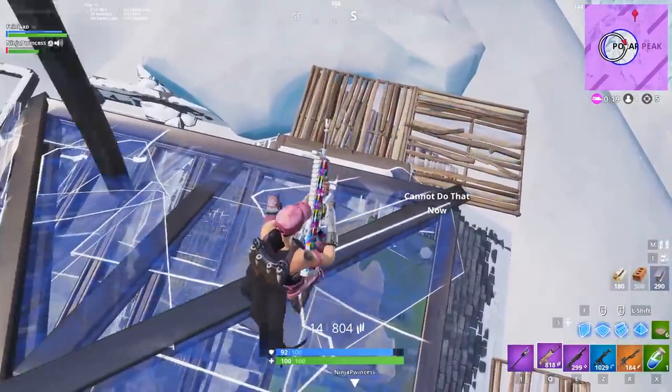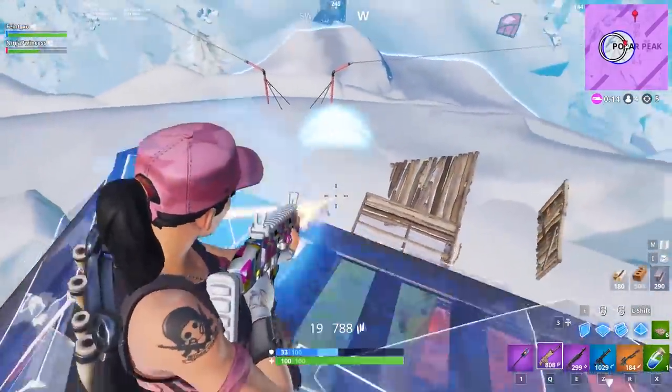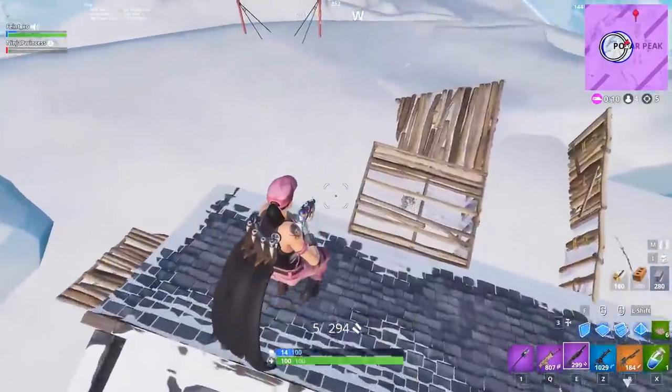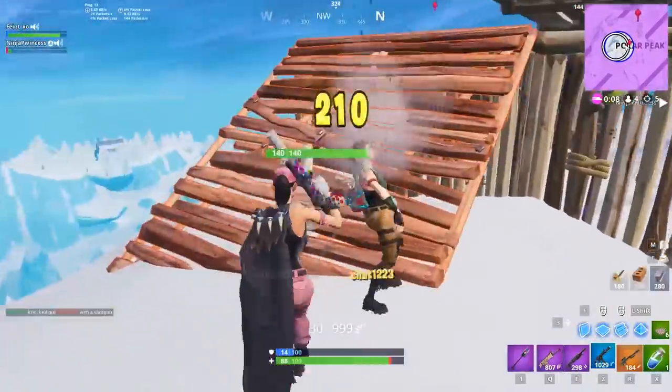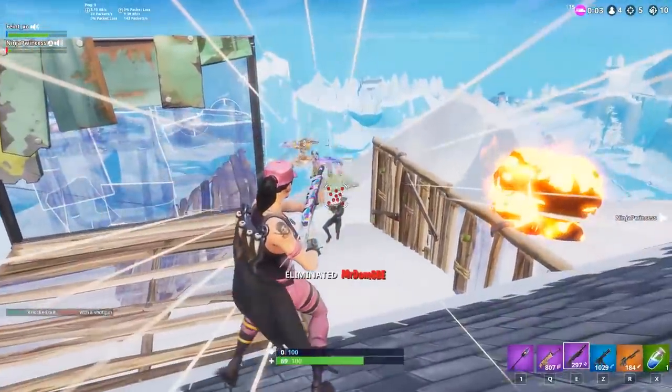We're going to go over some tips to help you track your opponents, block them from taking height, and land some solid shots. Note that this guide might seem basic to veteran players — the goal was to thoroughly break down the important concepts for using the high ground advantage, as well as give some specific tricks to help with each. Without wasting any more time, let's get started.